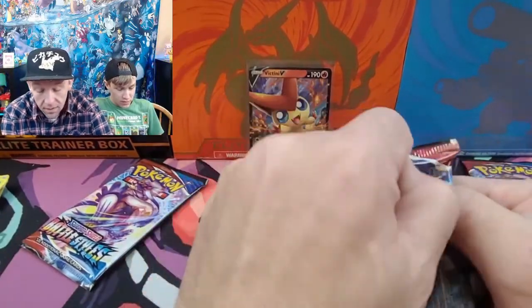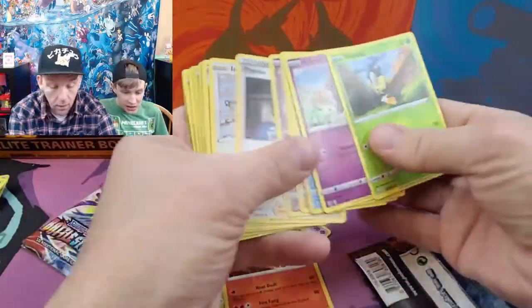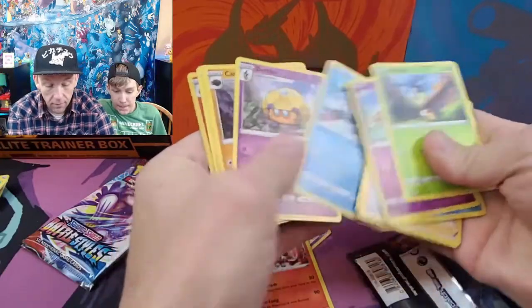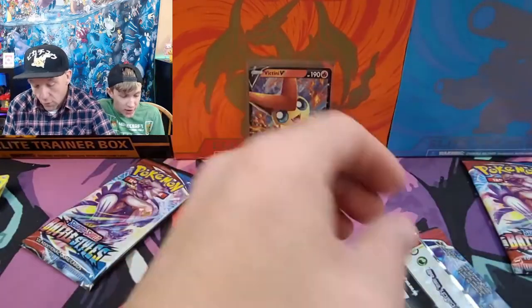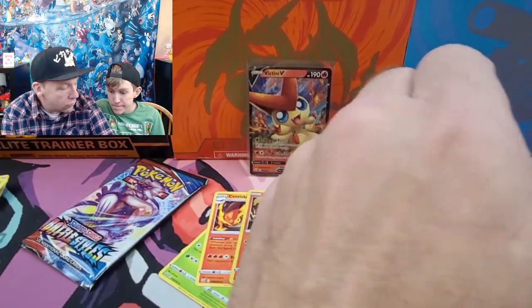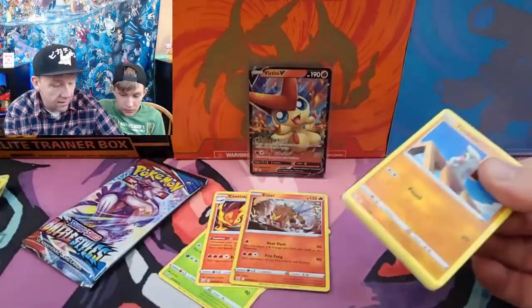So up in the top corner there, let me see if we can find one here. That one says 'Single Strike' up there in the corner. There's another one that says 'Rapid Strike.' From what I'm told, Kalen, that is a new mechanic in the world of Pokemon — up until this set, that mechanic did not exist.